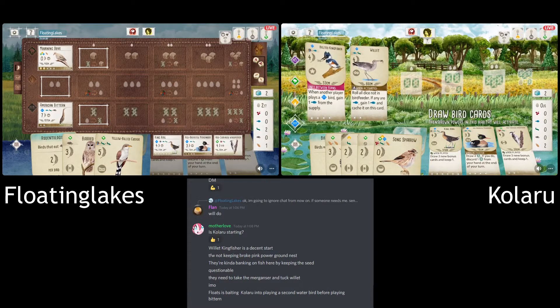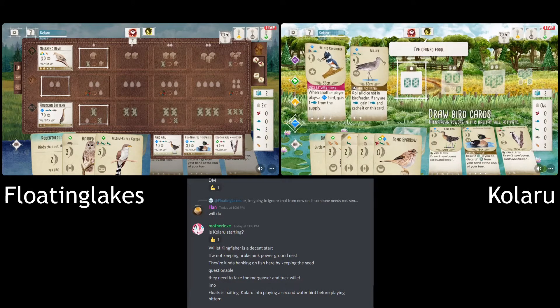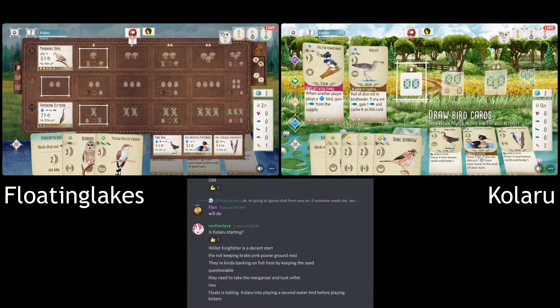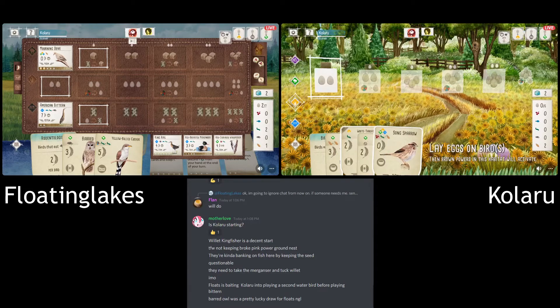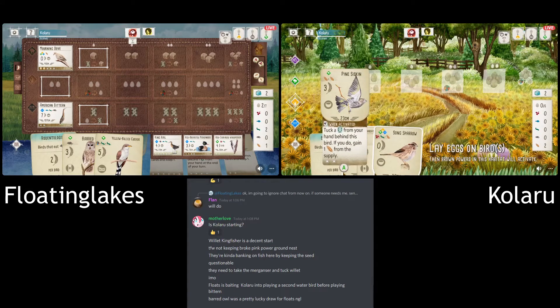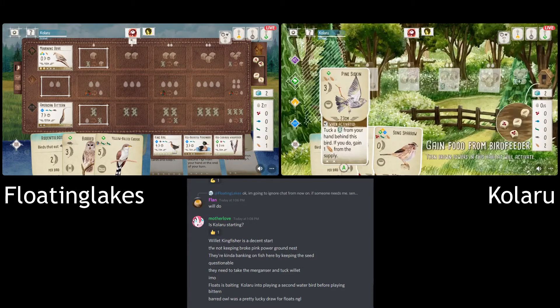I don't mind the Vulture. I think they desperately needed something in the forest. I'll be interested to see if they play that or stick with the original idea of going Siskin — obviously they've got the food for that. My instinct would be go for the Vulture and Sparrow, and then maybe tuck the Siskin with the Swift.